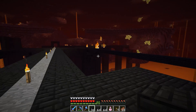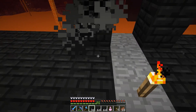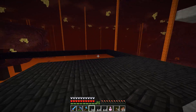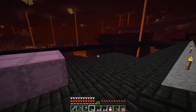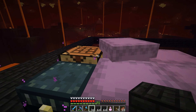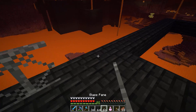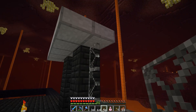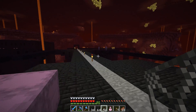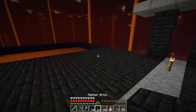We're going to cover the entire thing with slabs to stop blazes from spawning in. This all needs to be nether brick because wither skeletons will only spawn on nether brick, unless you do some stuff with cross sections and things like that. In order to get a farm of the size we want, we need to fill this whole thing in.